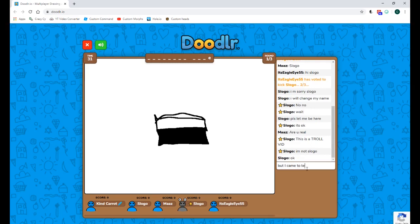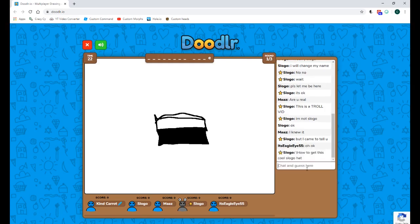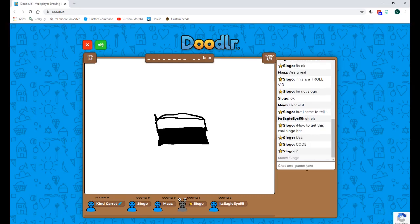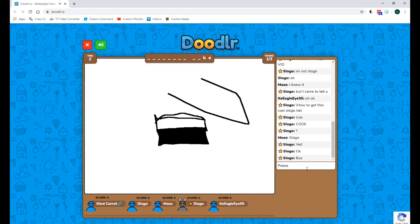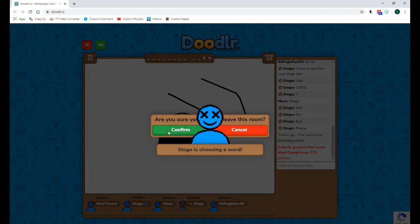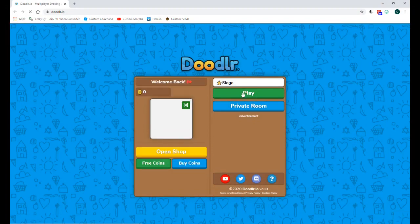I'm not Slogo — I've been revealing it too soon, I need to stop. I came to tell you how to get this cool Slogo hat. 'Use code—' come on, finish my sentence! Yes! Okay, bye, peace. I feel really bad for the other Slogo — he was like 'I'm sorry, I'll change my name.' Nobody's reacting as big as I expected — I thought people would be freaking out.